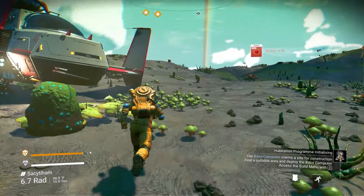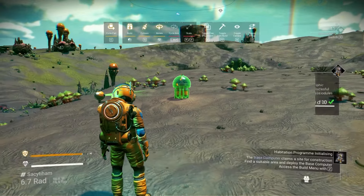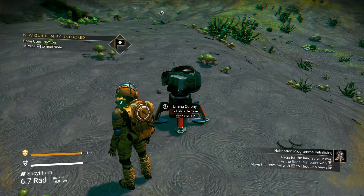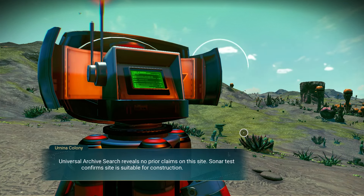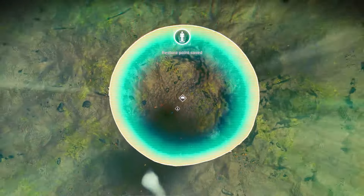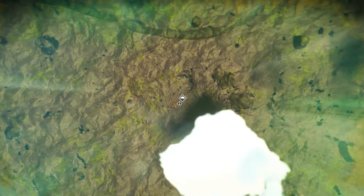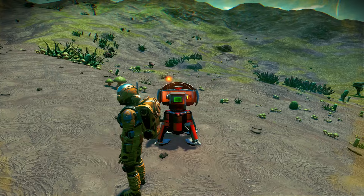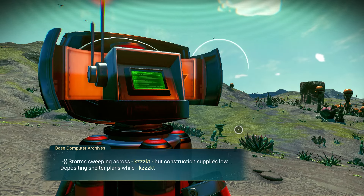A little personal tip: you'll need to build a base computer now. I'd just build it wherever you are — I never make this first base important. It's just to complete the base computer quest, because I don't normally like the planet I start on and I don't have the base parts to make a cool-looking base yet. If you really like the planet you're on, go ahead and make a nice base right away.